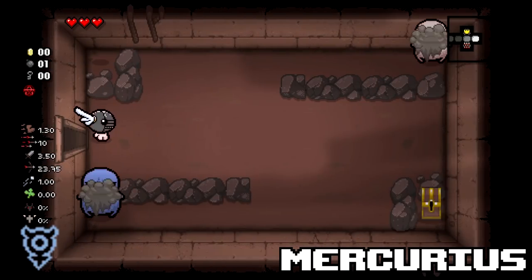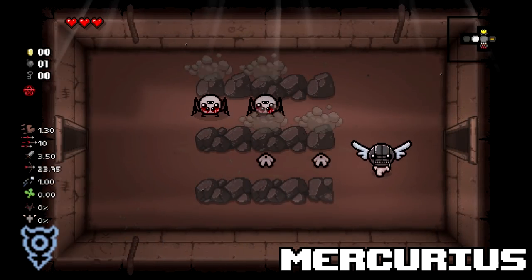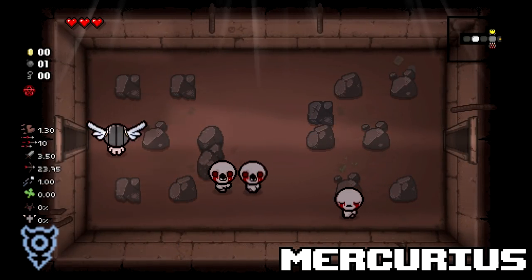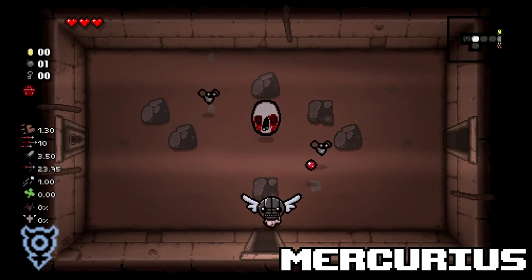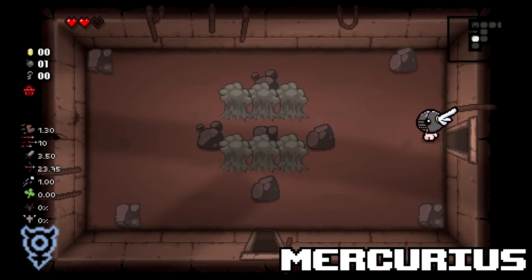Mercurius — a speedrunner's dream. This item keeps all doors open on the floor, allowing you to freely traverse to and from your destination without worrying about fighting rooms you don't want to. I personally think this one is actually too overpowered, but it can be a lifesaver on a tough run through Mausoleum.